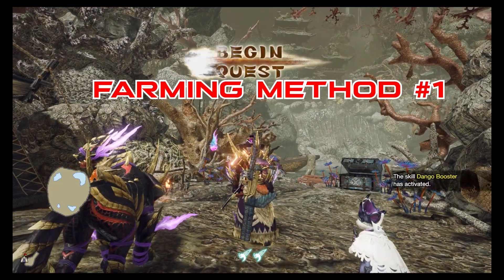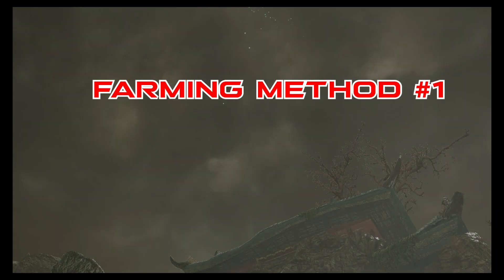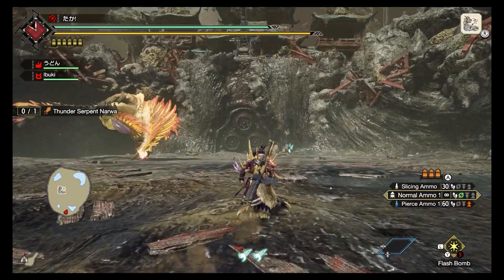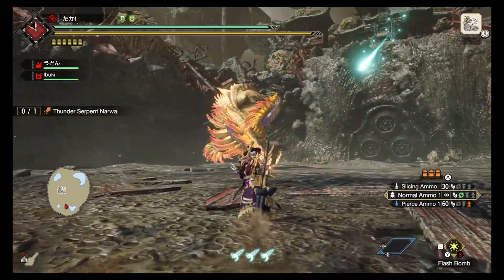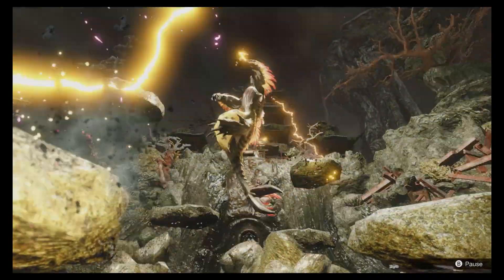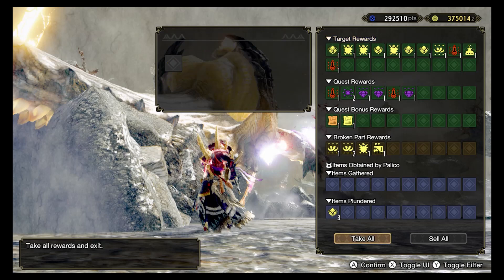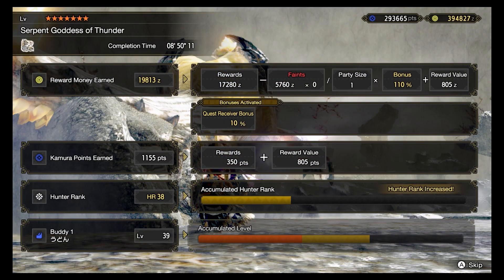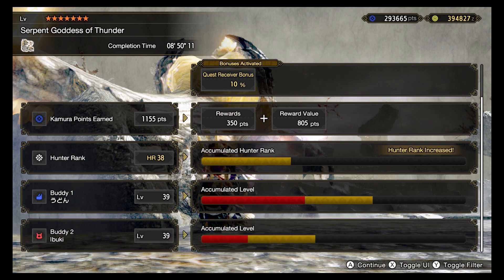Going in order, I started with farming Narwa — yes, the Thundersnake that we're probably all sick of farming by now. But when your Hunter Rank is still relatively low, Narwa is a great farm. While you don't get Lazarite, you do get Outfit Vouchers and a lot of Talisman Materials. I personally think Narwa is still relevant and excellent for farming some Hunter Rank.